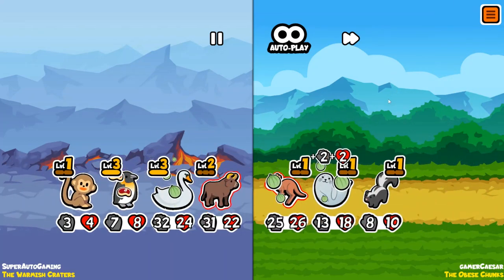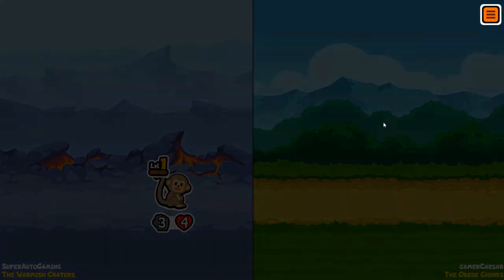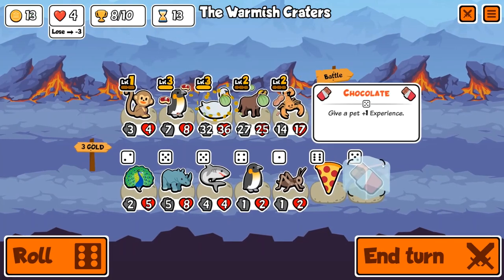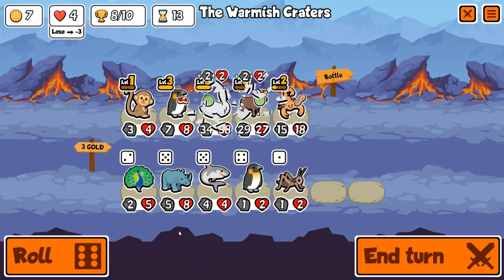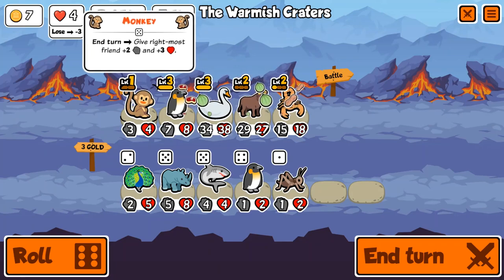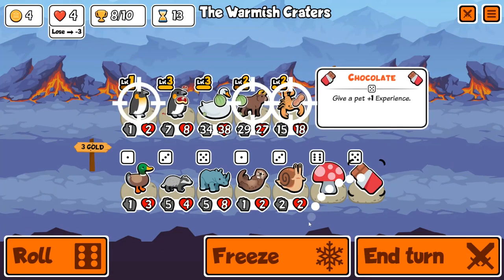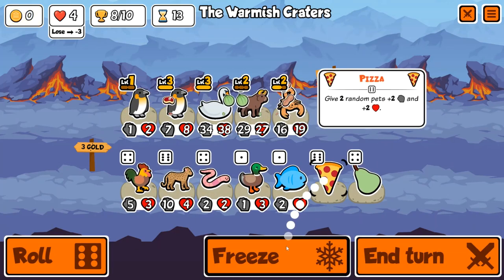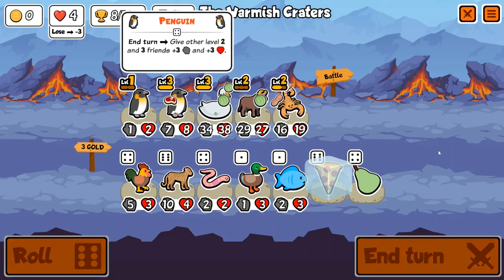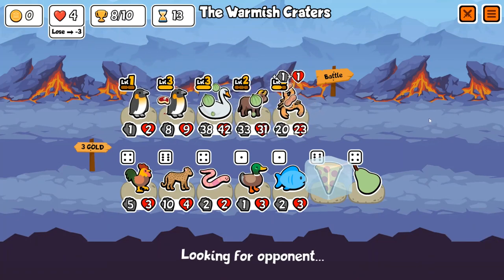We barely win that one — thank you, steak. Another penguin too! I swear penguin shows up more than any other unit. We chocolate the scorpion again. When I do 'buy every penguin' you will see just how many penguins show up in the shop compared to every other unit — it's insane.